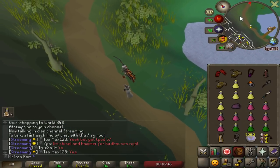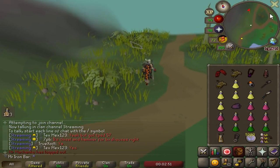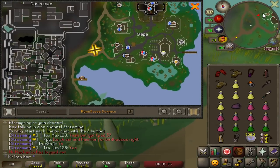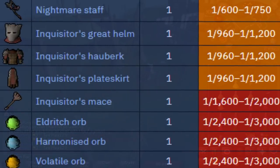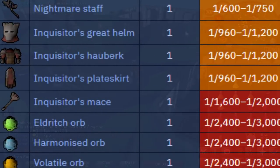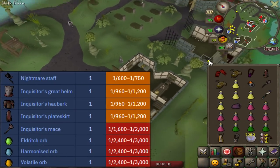All the drops equipment-wise are considered best in slot — not like Blowpipe best in slot, but in certain situations it is the best of the best. We have the Nightmare Staff and the orbs that go with it: the Eldritch Orb, the Harmonized Orb, and the Volatile Orb. That makes four items, and each orb requires a staff, so technically if you want all three, you'd need three staffs too. And finally, we have the melee stuff it drops.